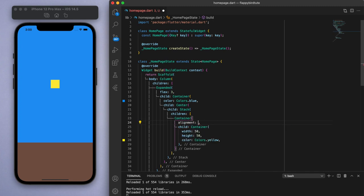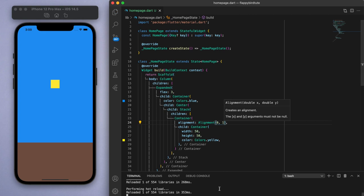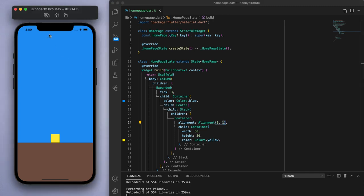So if you come to this container and specify an alignment — say 0, 1 — the way these numbers work is that there is an x value and a y value. For the x value, if you look at the horizontal axis, it's negative one on the left and positive one on the right. Same idea for the y: if you look at the vertical axis, it's negative one on the top and positive one on the bottom. So for example, if we have negative one, negative one, it should be on the top left corner.